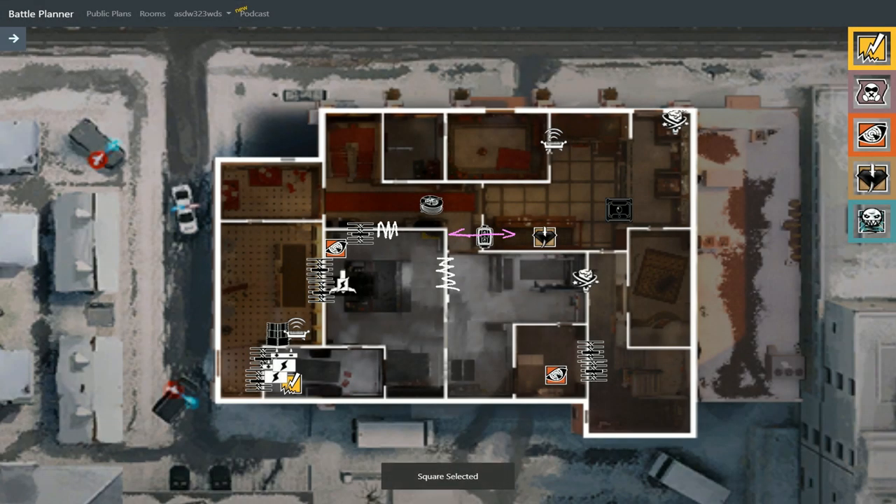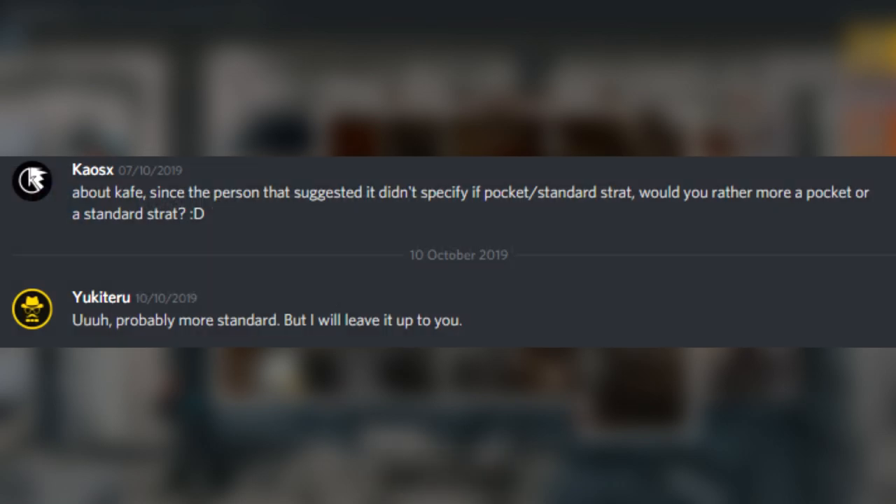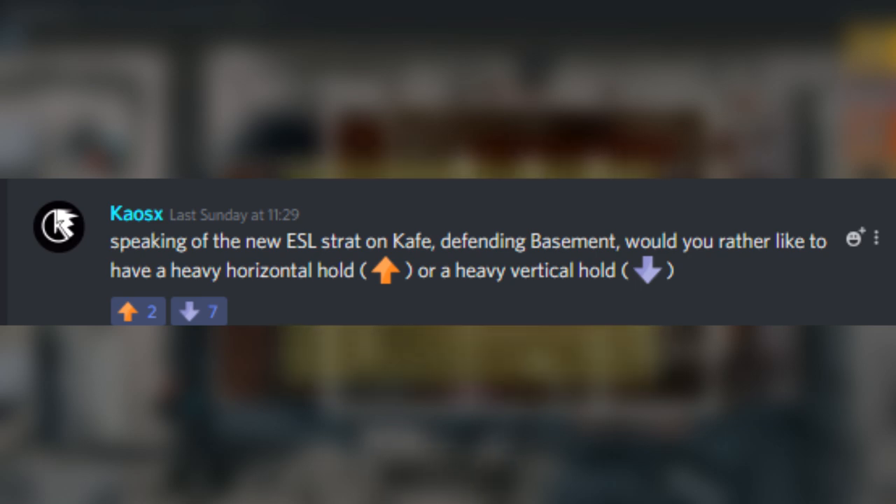We'll be doing a Kafe Dostoevsky Kitchen standard FM without Mira and Echo, as requested by Yoshi. Rainbow Six and Yuki Teru had also asked for a standard strat. Two members fought it out to make it have a vertical hold, so all the wishes will be fulfilled.